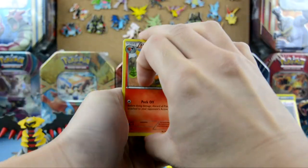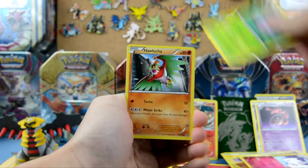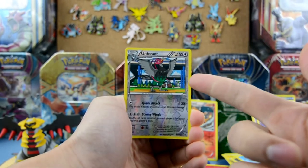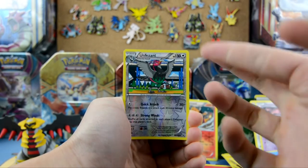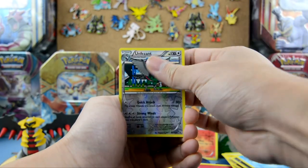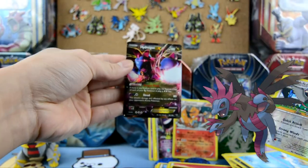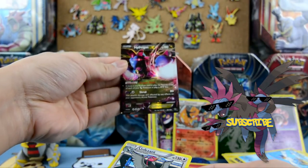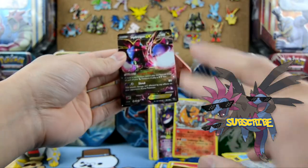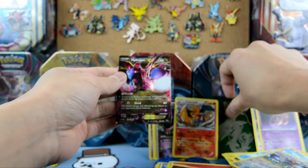Here we go — we have Fletchinder, Pyroar, Togetic, Cascoon, Hawlucha, Dratini, Natu, Wingull, and a reverse holo Unfeasant. YES! One of you guys did it! We got a Hydreigon EX with 180 HP! Ability Dragon Road, and Shred for 80 damage. Whoever crossed their fingers and liked this video — thank you guys, you gave me good luck!